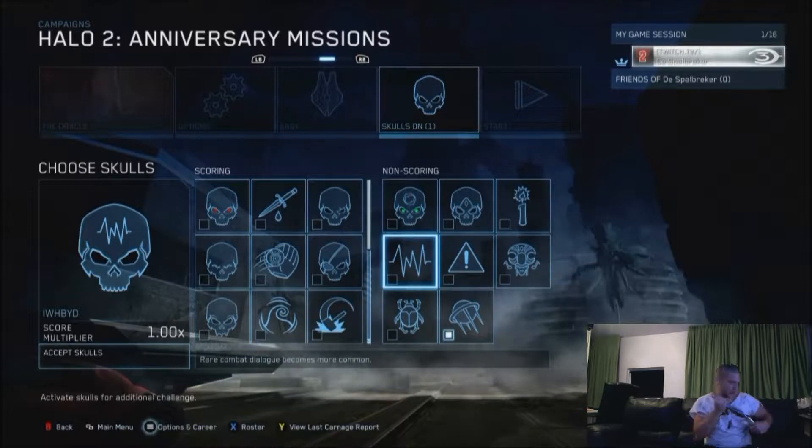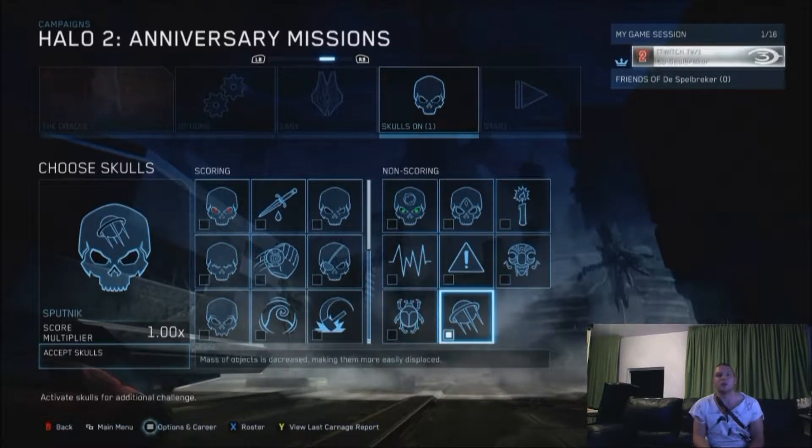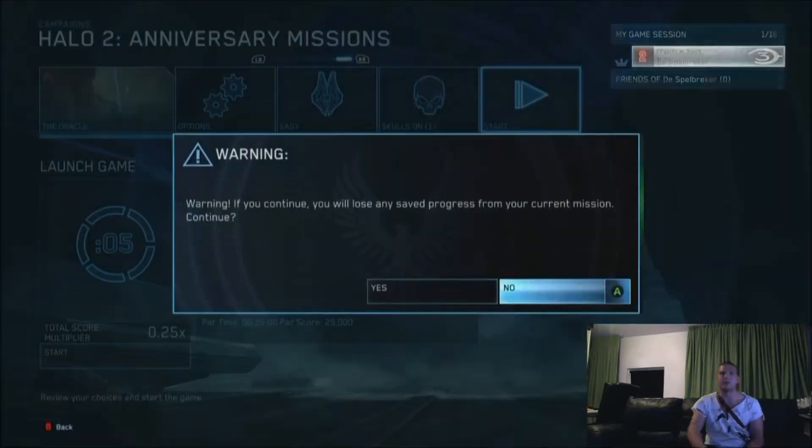Hello there fellow pirates. I'm gonna show you guys three collectibles on the map Oracle. First off, the holodrome. We're gonna put up the Sputnik Skull just to make it easy for us, and I'm gonna show you guys how to get that holodrome achievement. Follow my lead.